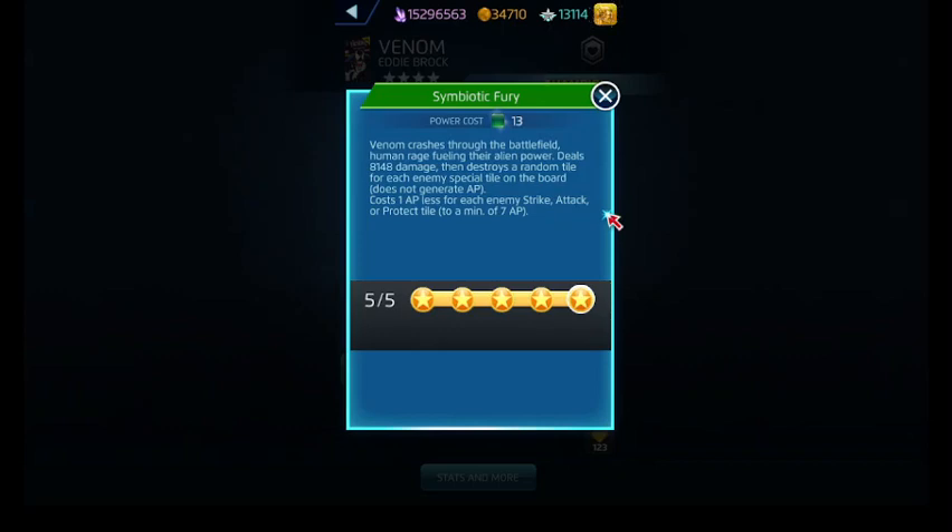For each special tile that's on the board, it obviously doesn't generate AP, and it will do damage to us. It will cost less AP for Strike, Attack, or Protect tiles that are on the board. I know I said special tiles, but those are the ones you really think of most — countdown tiles and invisibility tiles are special tiles too.